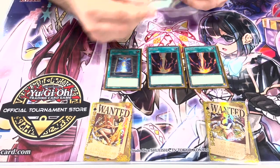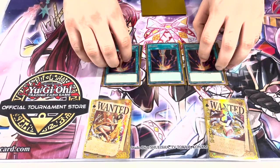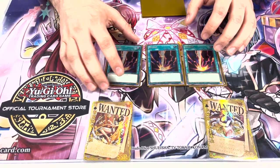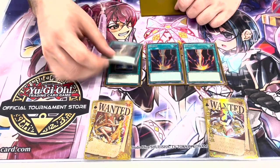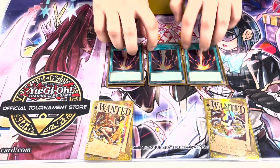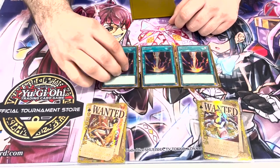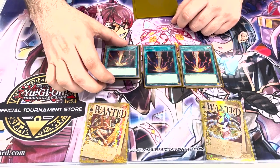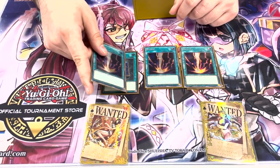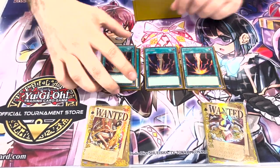I play three Raigeki in the main deck. I think this deck has a hard time going second, and there's enough room to play a three-of blowout card. This was my slot for Ash Blossom; however, I think Ash Blossom is not as impactful as Raigeki can be. And if I'm also not playing any other hand traps besides the one-of DD Crow, I think this is serviceable. Having a Raigeki to either bait their negate or blow them out of the water is really good. For instance, in the final round, I drew Book of Moon and Raigeki — Book on the Baron, Raigeki clears the board. It's just game after that.